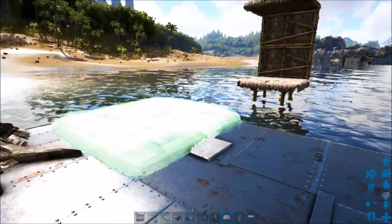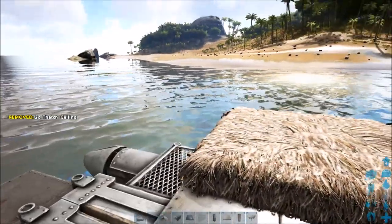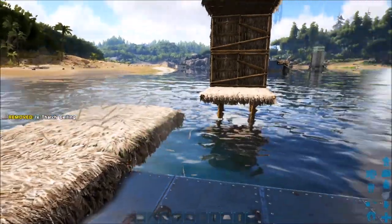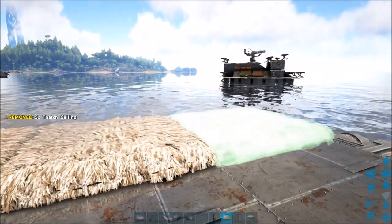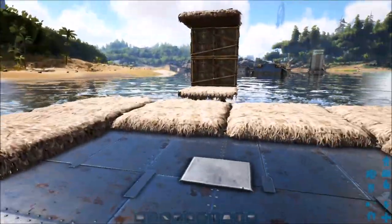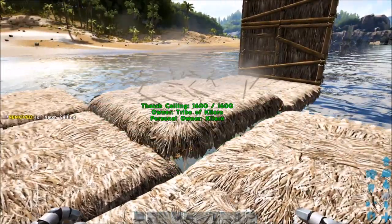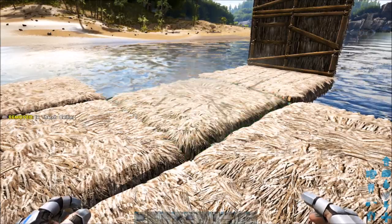Now we're going to do our thatch ceilings — we're going to go two on the side here, like that, and then one back at the higher point, make sure it's not going to the lower one, and then one forward, and then across, and then wrapping around the other side, and then again there, so that it wraps around like that. Now at the front we're going to do two more pieces of ceiling extending off the other ceiling. Make sure it's at the lower point on this one, because we want it off of our other ceiling, not off that foundation on the front — just like that.